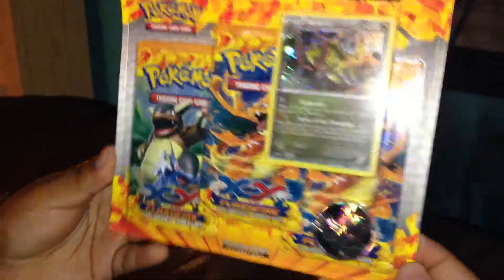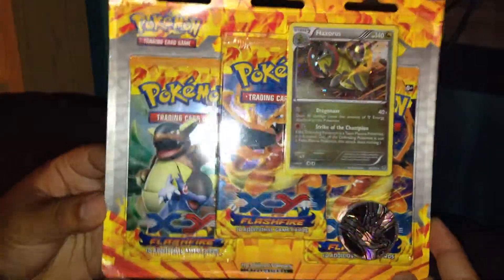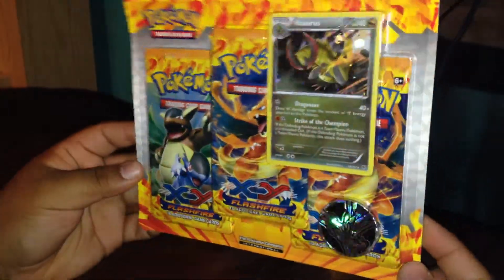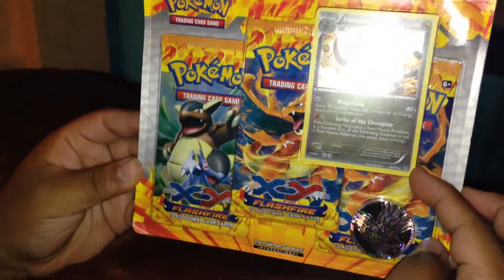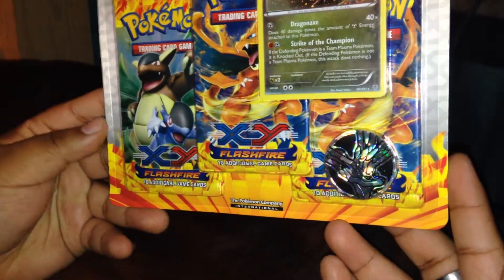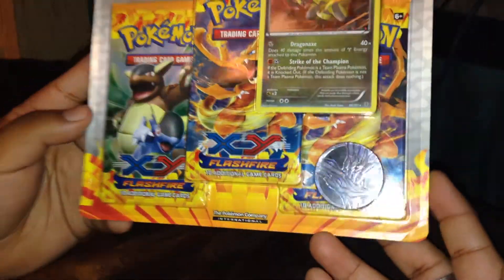Hi guys, it's I Love Milk, and as you can see here I have a triple blister of the new Flashfire X and Y set with the Haxorus alternate holo and the Xerneas play coin that you can see there. Hopefully it's not too glary.